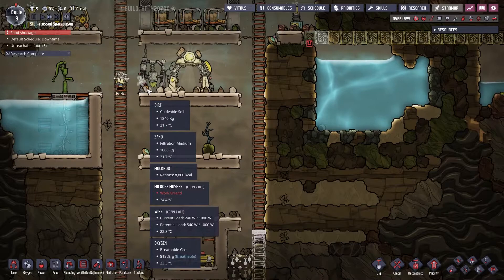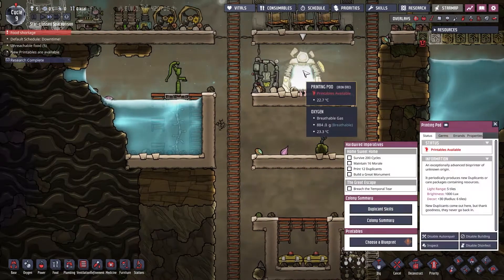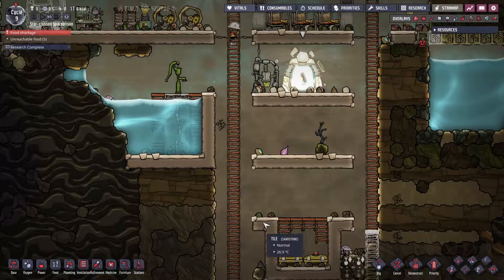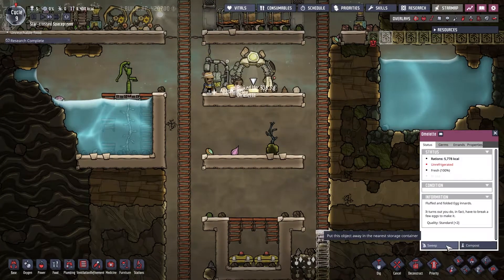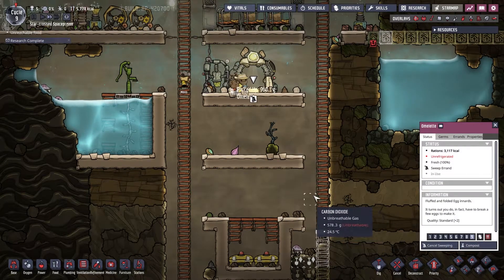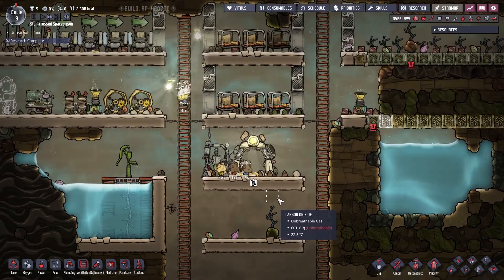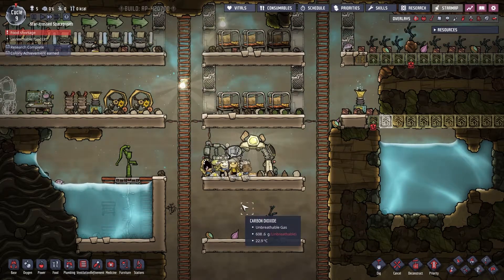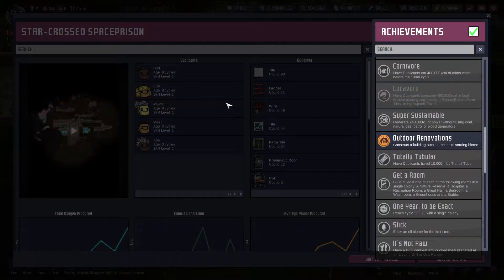Don't tell me there's nothing to eat here — there's muckroot right here. It must be already assigned to somebody coming in to eat it. Oh, you know what? We're going to take this omelet — somebody's going to have a good meal. Abe! Way to go. So we got the achievement for eating something that was cooked. All right, nice. Well, that might be your only cooked meal for a while. These poor guys.